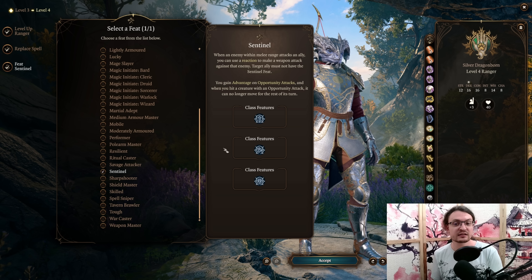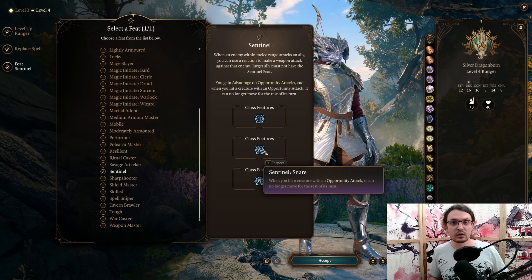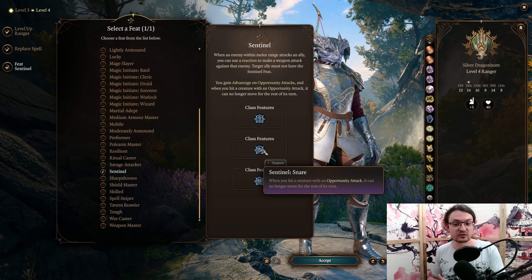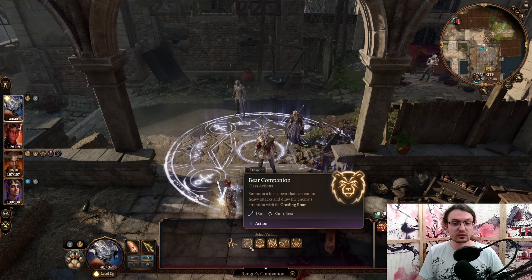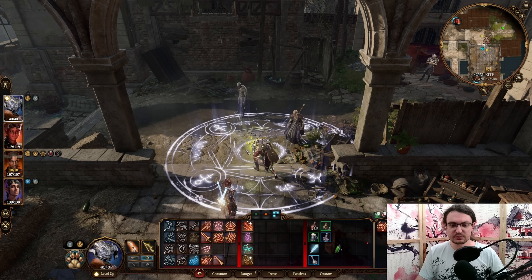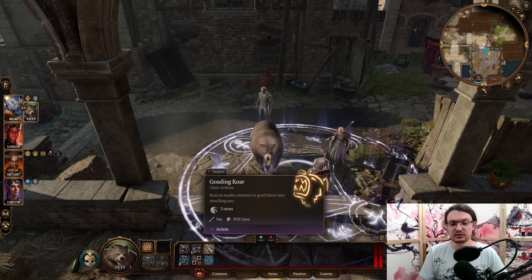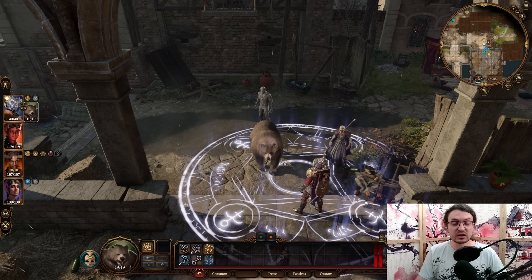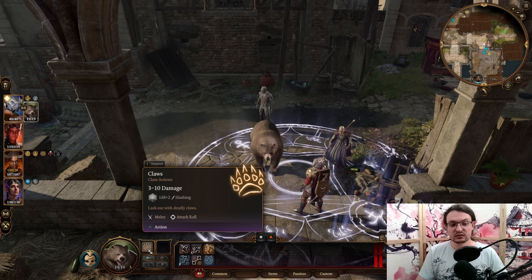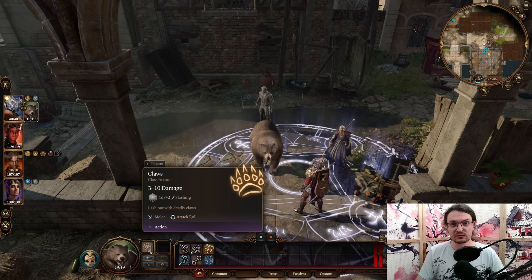The Sentinel Feat makes it possible to react with an Attack of Opportunity when a nearby ally is getting attacked. Our companions count as allies, and our Opportunity Attacks get advantage. There is also Sentinel Snare — our Attacks of Opportunity snare targets if we hit them. Early game, I would highly recommend going with the Bear Companion because of its Goading Roar ability. When we summon the bear, it is able to taunt enemies around it, which makes them attack the bear, triggering our Attacks of Opportunity. The bear is also quite tanky and deals a lot of damage.